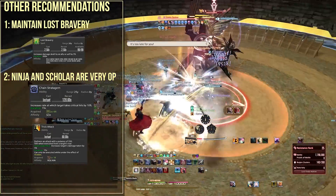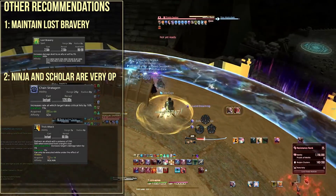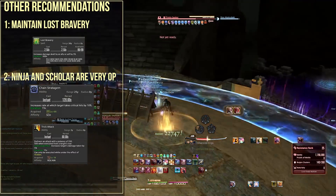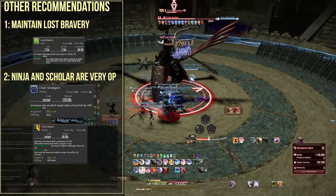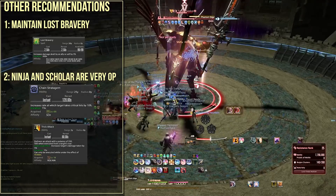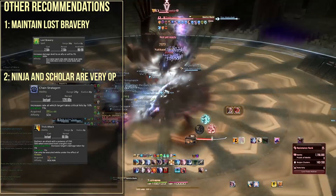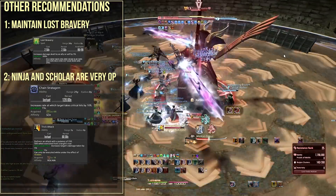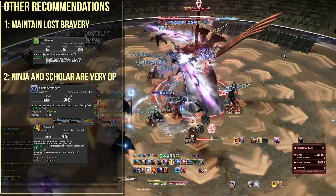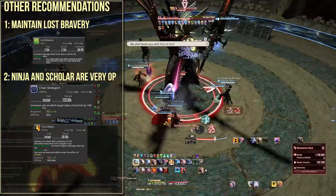Another special mention: two particularly insanely well-scaling abilities are Ninja's Trick Attack and Scholar's Chain Stratagem — debuffs placed on a single target that enable the entire 24-stack of players to take advantage. This is off the charts in terms of how much a single regular ability contributes, so absolutely consider these as big assets. Ninja is one of the best classes to take into Delubrum Reginae.